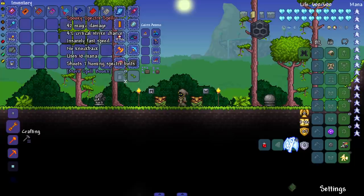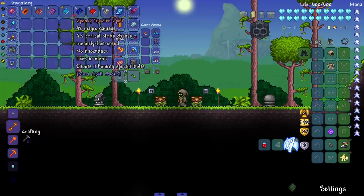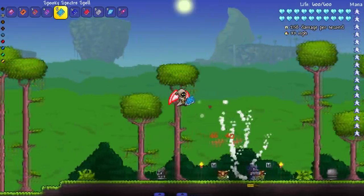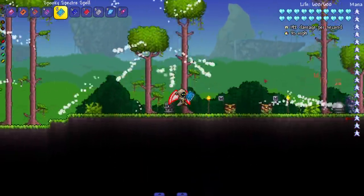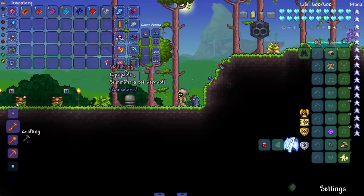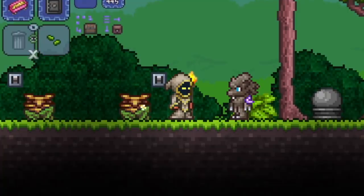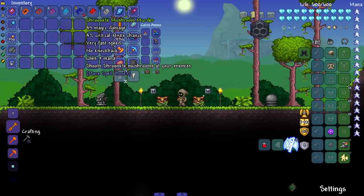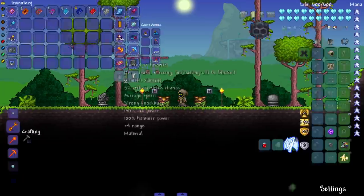Next, Spooky Specter Spell — the specter stuff is generally where things get really good for a mage. Mage is definitely one of the higher tier classes. This one shoots seven homing spectables — or at least that's what it says. There's a lot more than seven happening on screen. Homing spells are great. Also — someone has a pet werewolf, that's a big pet.